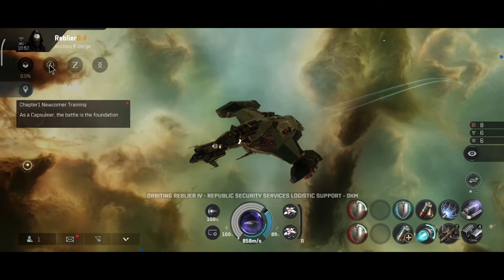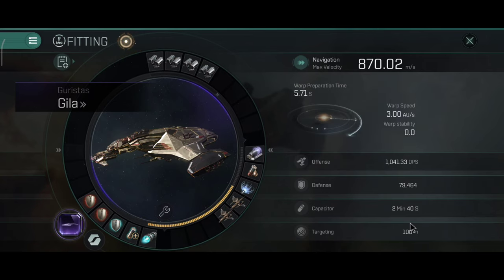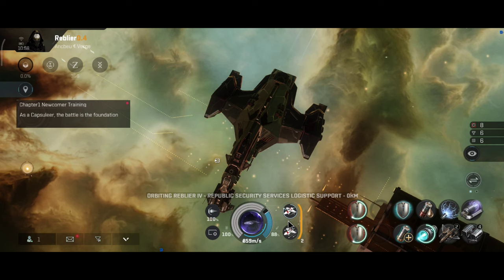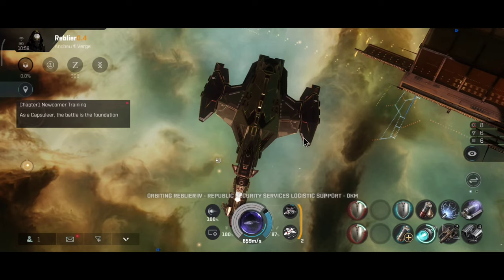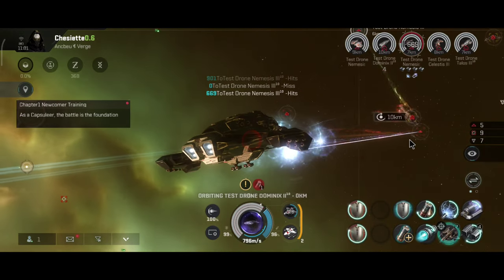Let me show you the active stats: 79,000 hit points, with resistances of 75%, 82%, 69%, and 83%. Afterburner speed is 870 meters per second. I'm quite happy with the current results. Unfortunately the drone bombs still don't show the actual DPS in the fitting window — the DPS is currently about 3,000 with the drone bombs, which honestly is pretty good and will definitely have a major impact on the target.